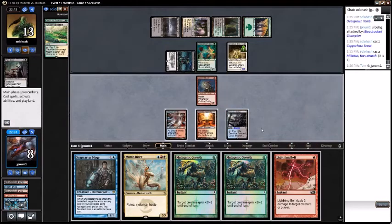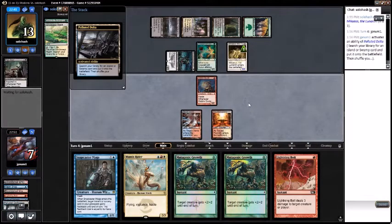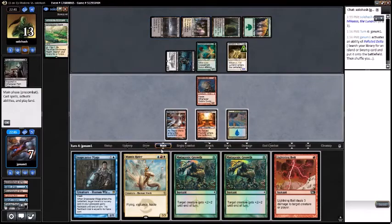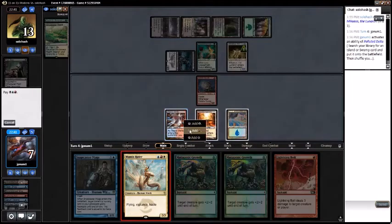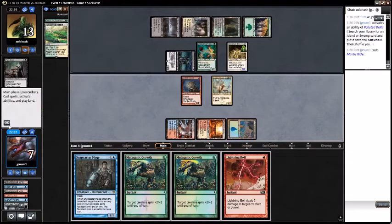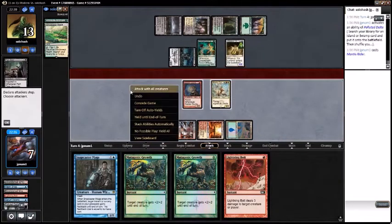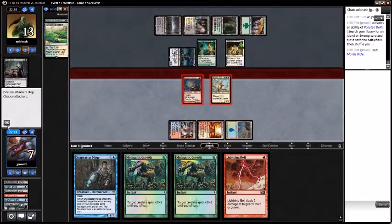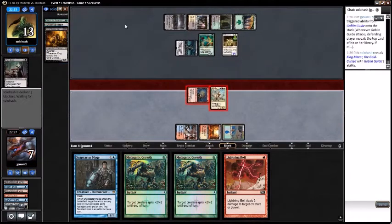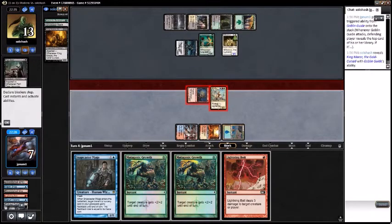Draw the Lightning Bolt, crack the Polluted Delta, grab an Island. Play Mantis Rider — red, white, blue. Mantis Rider seems pretty good on the board. Attack with all the dudes. They want to block — sure, that's fine. Trigger Goblin Guide, reveal King Macar — okay, sure. I have no idea what they're doing besides playing Inspired creatures. Opponent falls to eight.